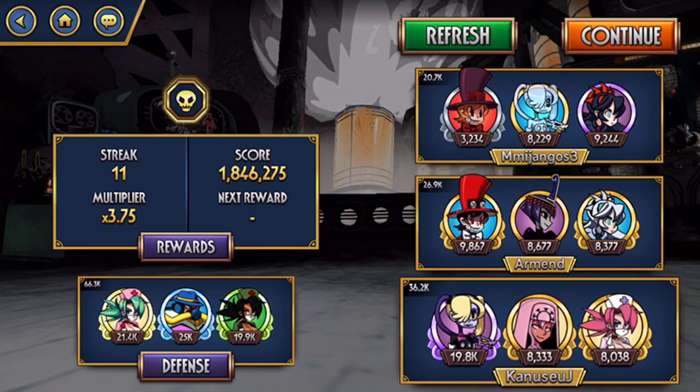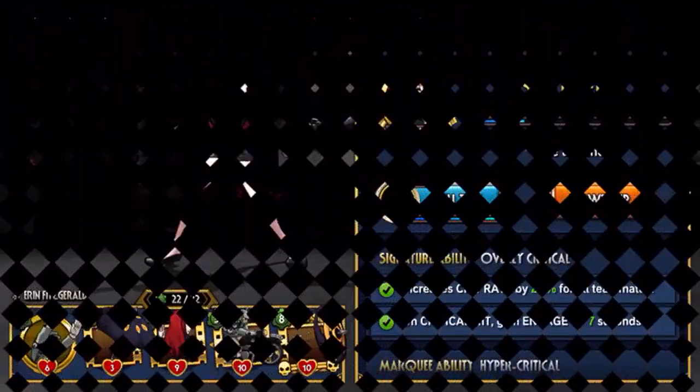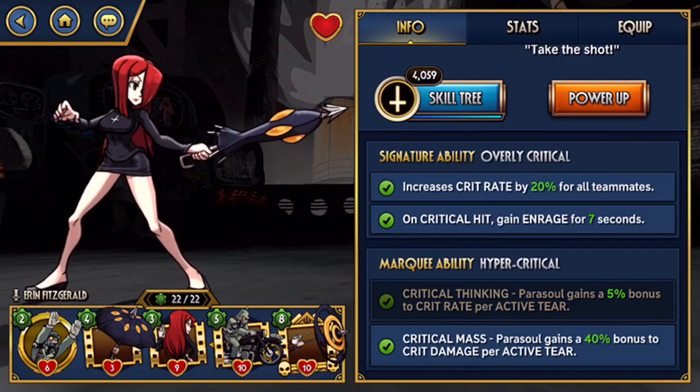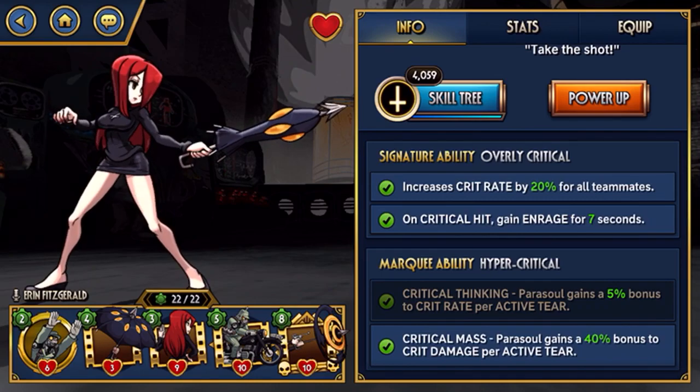We're going to be showcasing Sheltered, who is one of the best Parasols — maybe the best — because she's so cheap to upgrade. Basically, Sheltered increases crit rate with her special ability and signature ability, and on critical hits she gains Enrage. So she works partly as a support fighter, increasing crit rate for everybody, but for herself she'll crit more often and that boosts her damage a lot.